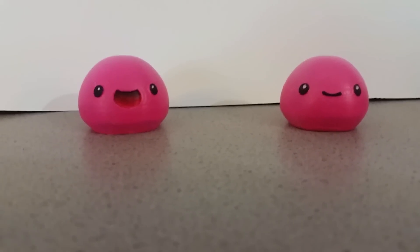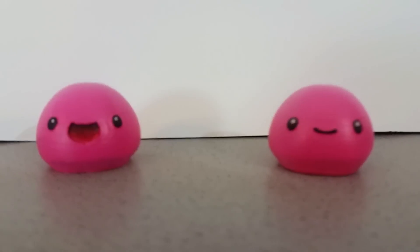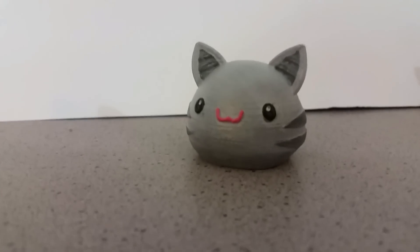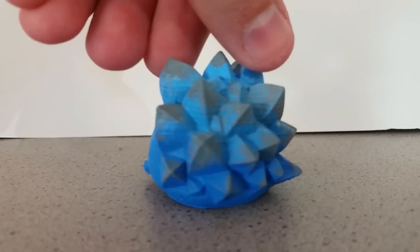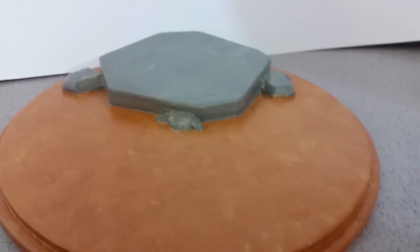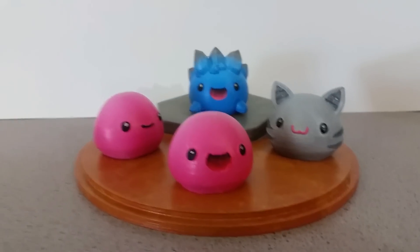Here you have the final results. These are the pink slimes — I created two different mouth options for them, both open and closed. Then here is the tabby slime, complete with the tail, and finally we have the rock slime. This one has to be my favorite of the three. To add a little flourish, I decided to make a base for them, modeled after the dry reef area in the game since you can find all of these slimes there.